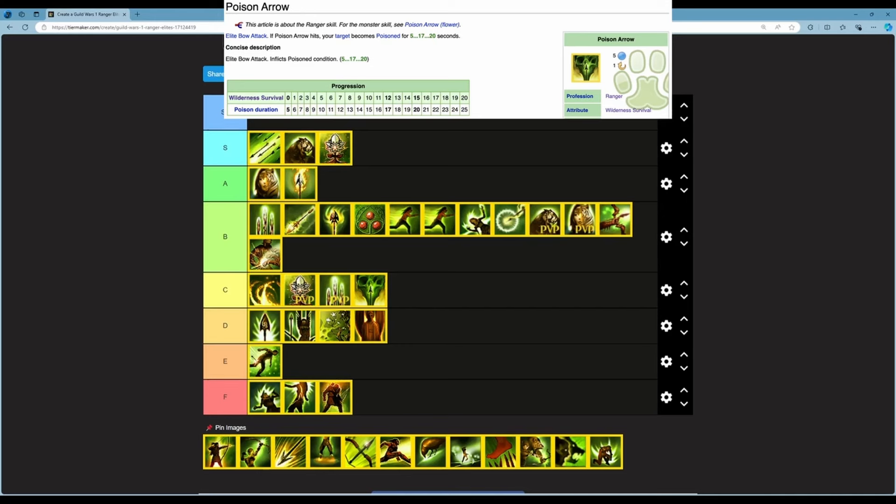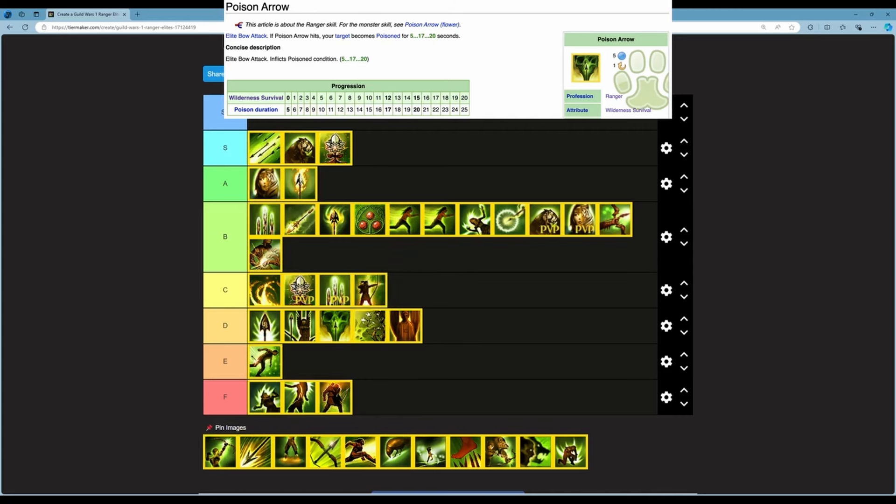Next is Poison Arrow — an elite bow attack inflicting Poison for 5 to 20 seconds, up to 25 at rank 20. 5 energy, 1 second cast time. This is mostly a PvP skill — in PvP it would probably rate A or S for spreading conditions constantly. In PvE though, I don't think spreading Poison like this is worth an elite skill slot. You can synchronize with preparations to spread both Bleed and Poison at once. I'm putting this in D for PvE — not amazing enough.